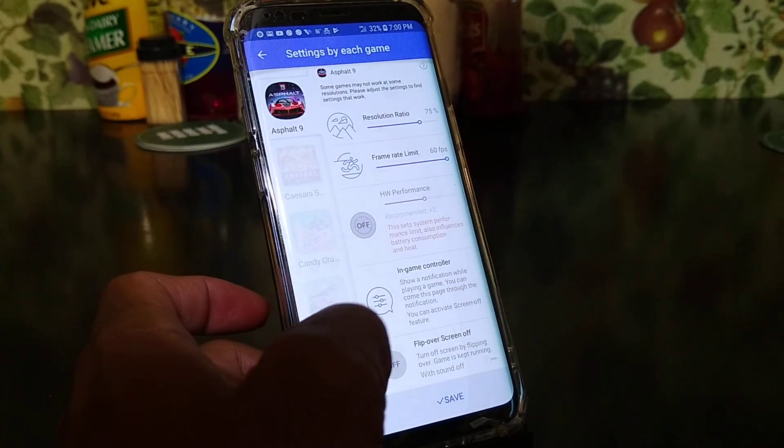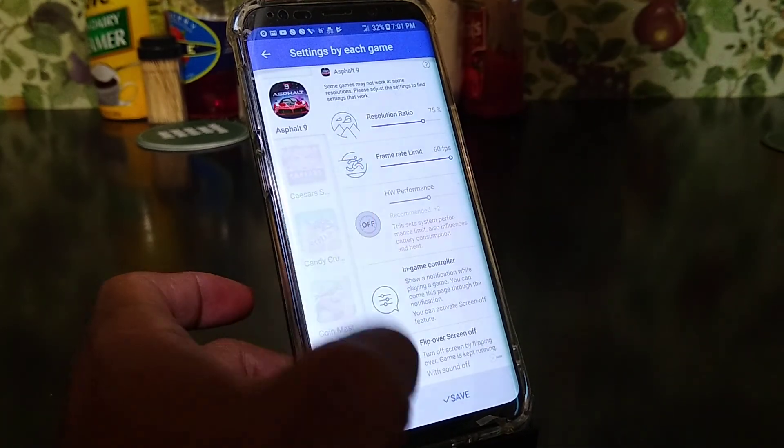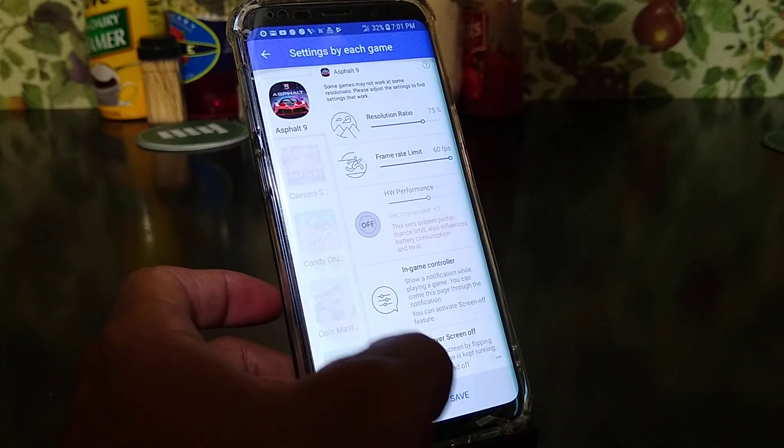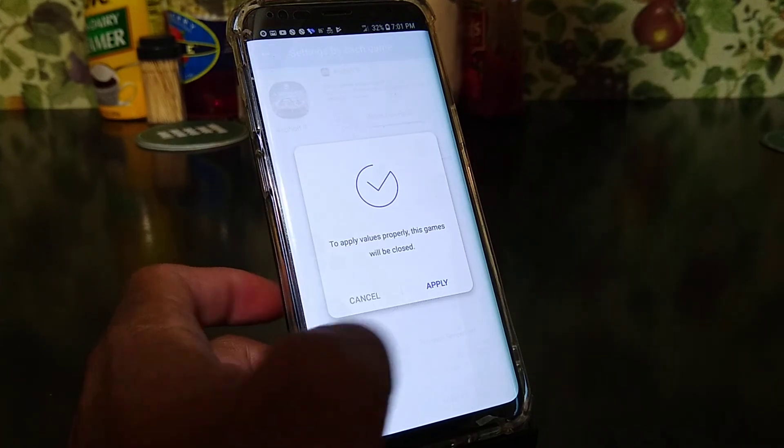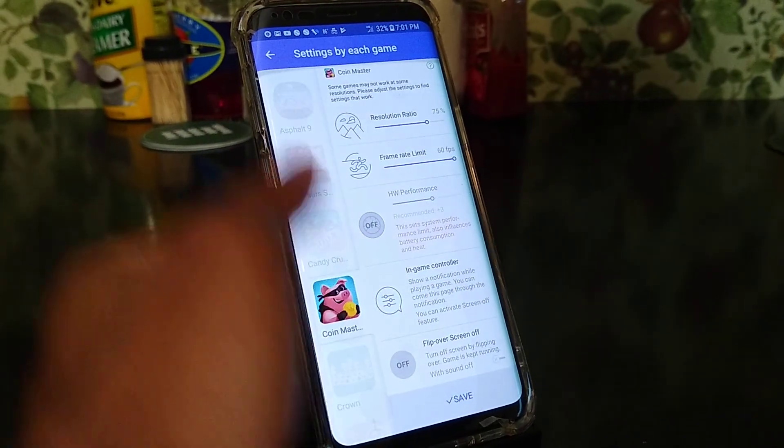You've got the flip-over option — flip over to turn off the screen while the game is kept running. Everything looks fine, so hit apply. Now we're going to check out some gameplay real quick.